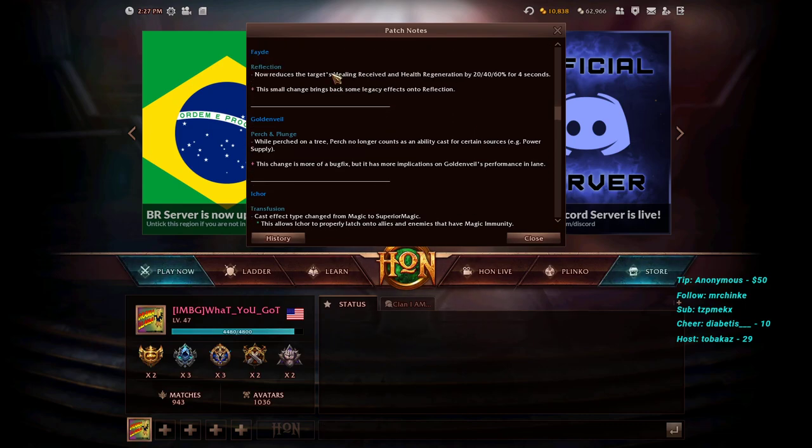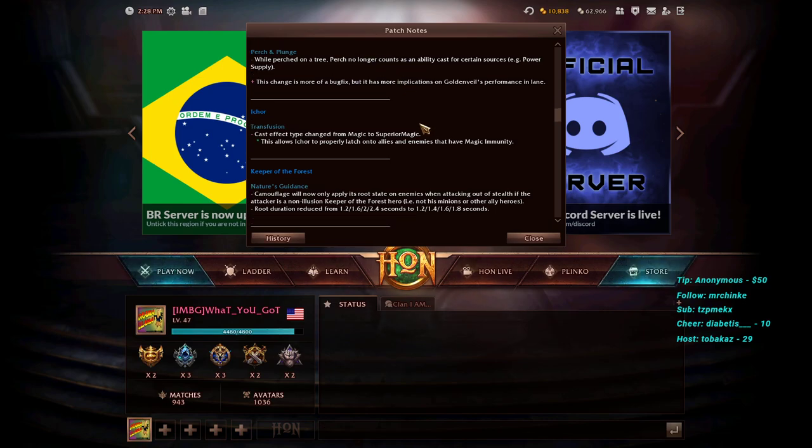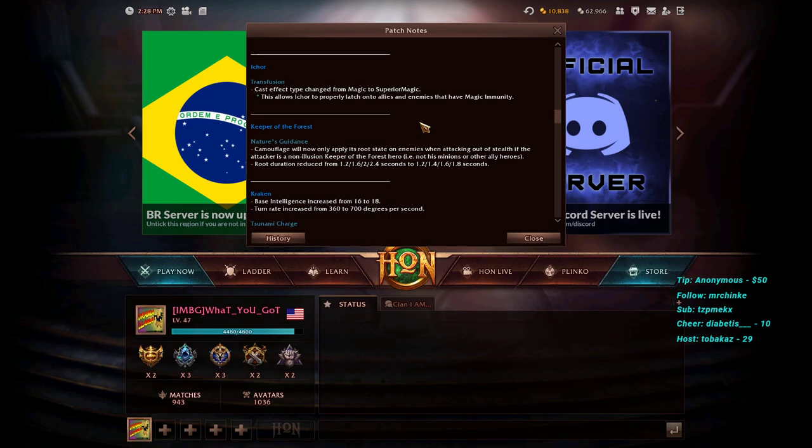Golden Veil's Perch and Plunge ability — while perched on a tree — no longer counts as an ability cast for certain sources such as Power Supply. Previously, opponents could detect Golden Veil's presence nearby when Power Supply received a charge from her perching. This fix means the Power Supply charge will no longer be triggered by Perch, improving Golden Veil's stealth in lane.